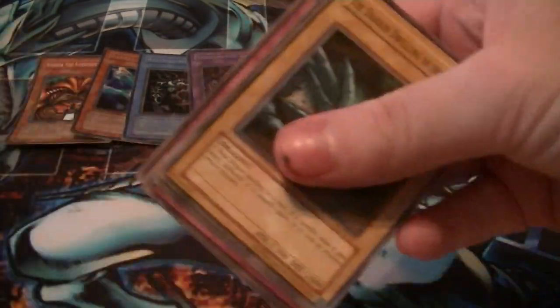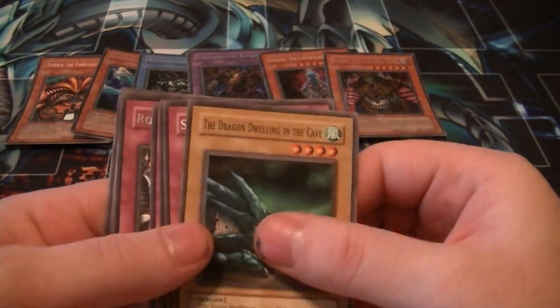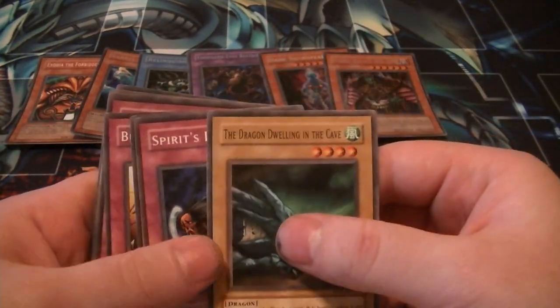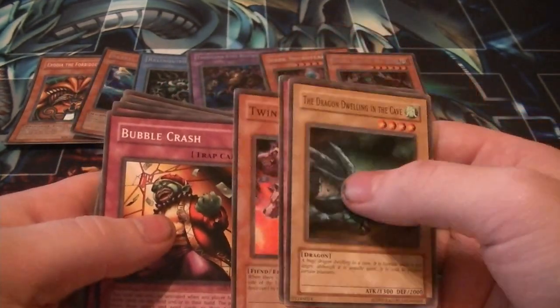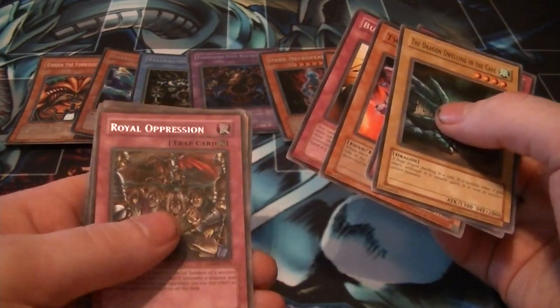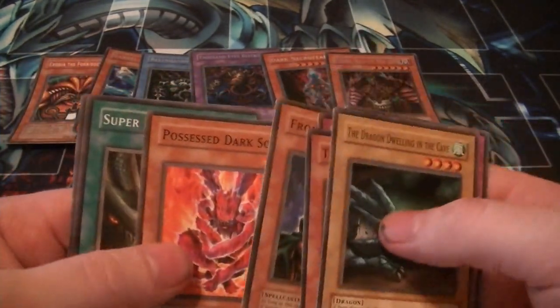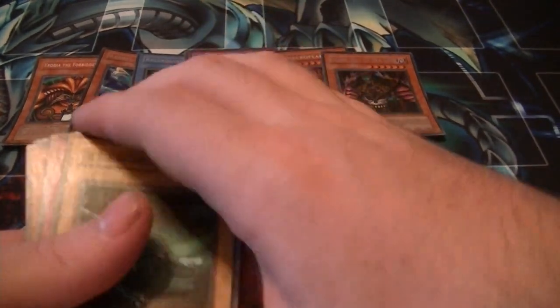Oh, there's a chance for some really cool old cards. Lucky Strikes. Open it. You get the Dragon Dwelling in the Cave, a Spirit's Invitation, a Twin-Headed Wolf, Bubble Crash, and a Rare Royal Oppression. Frontier Wiseman, Possessed Dark Soul, Super Rejuvenation, and Bad Reaction to something Japanese.